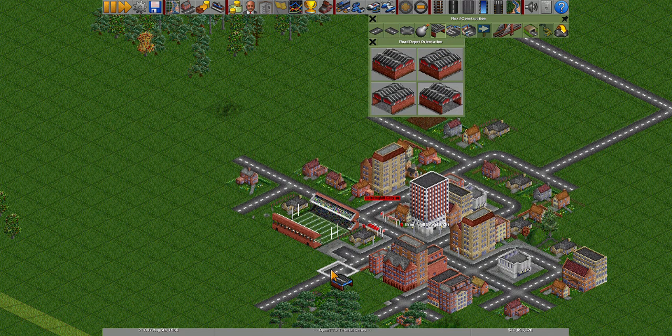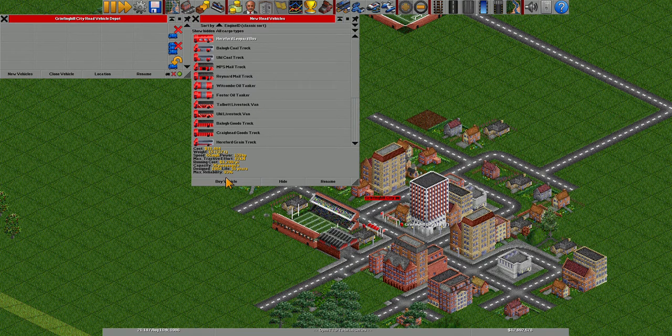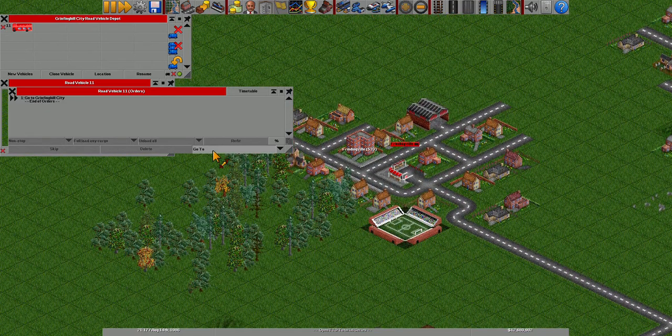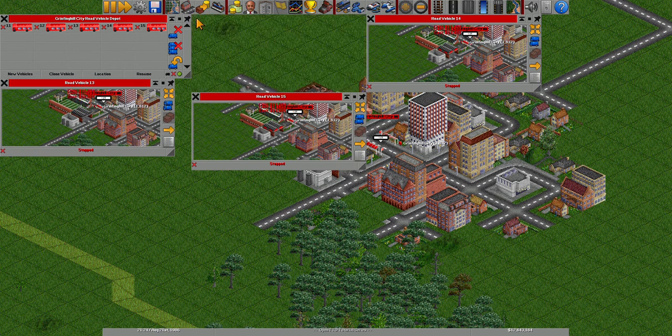Let's move that bus depot — I don't want it there, I want it here. Now let's run five buses between here and Friendingville. Same thing: fully load any cargo, unload all — as always, because we want to maximize our profits and help town growth. We shall get five buses on this route.